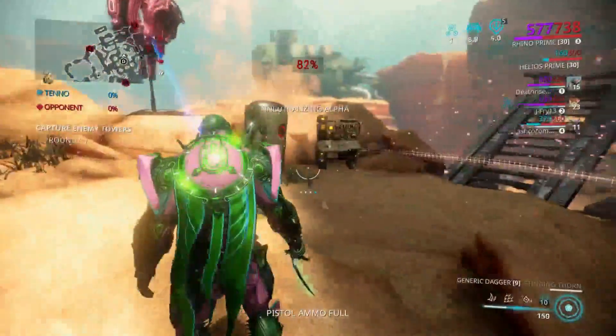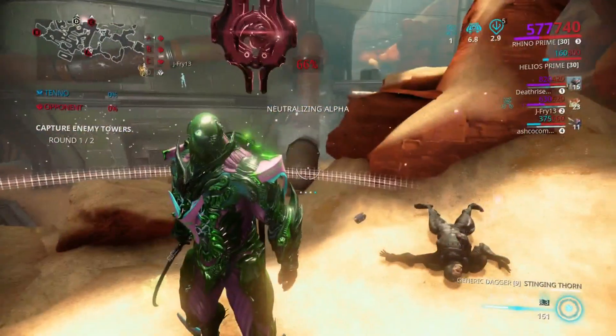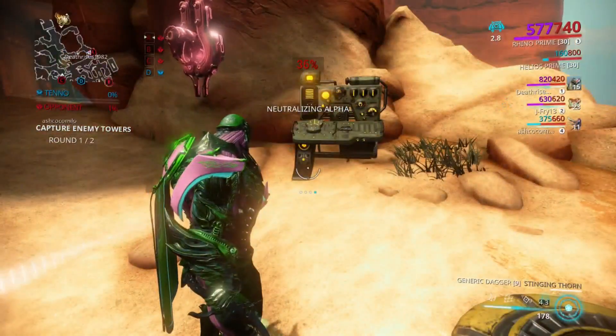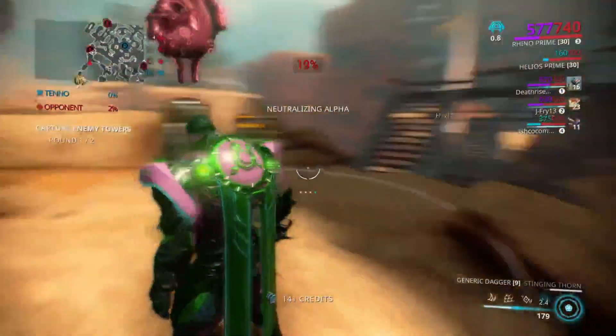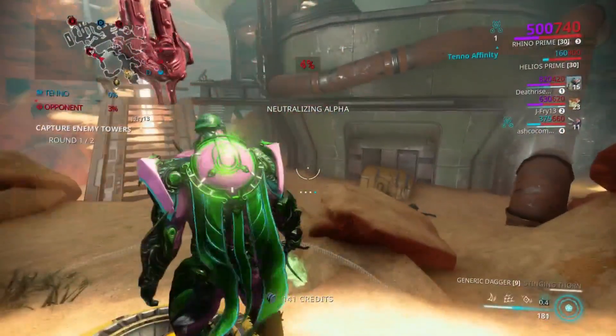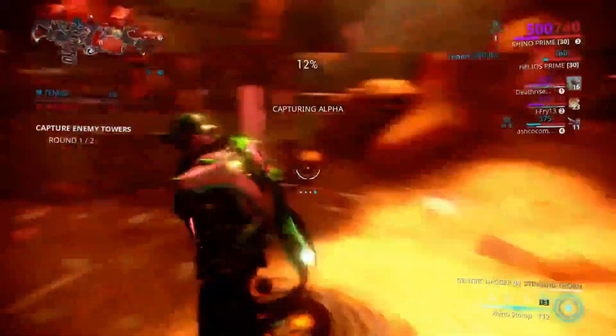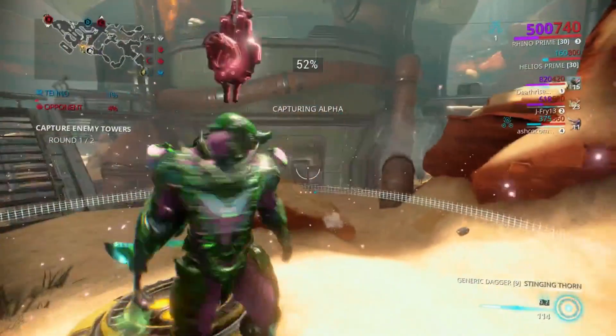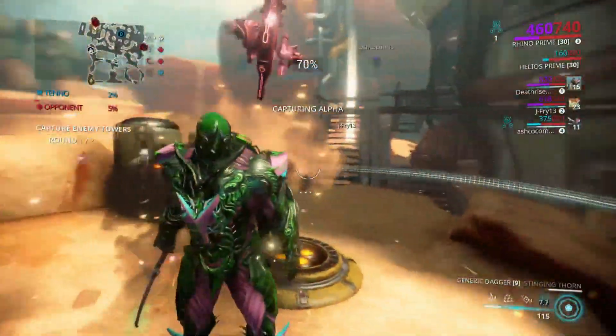Those enemies just died from my Rhino Stomp, which means I could literally just — I'd like to call it cheesy — cheese the area, as it were. Enemies around, just kill them if I stomp. That's the thing with these low level enemies.